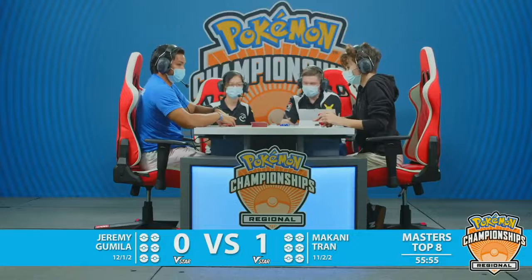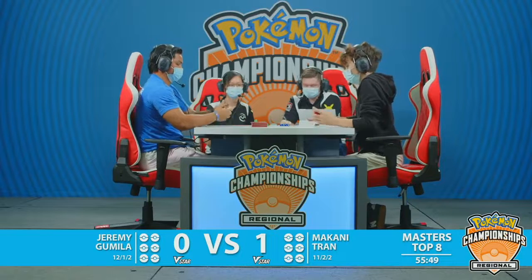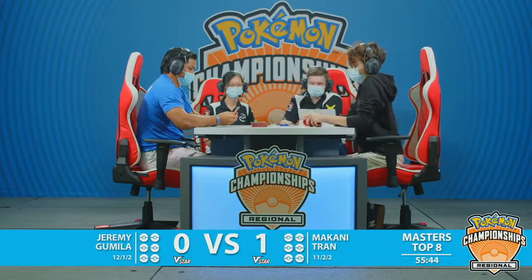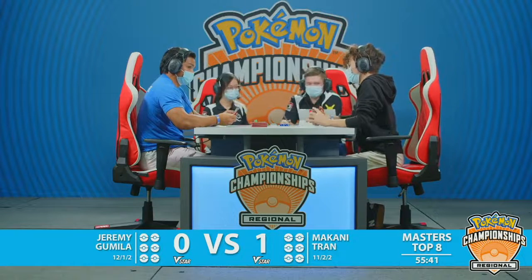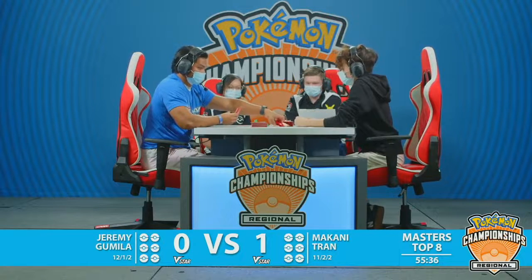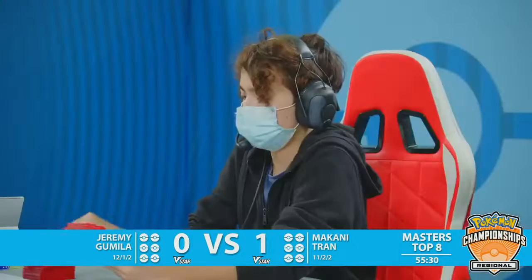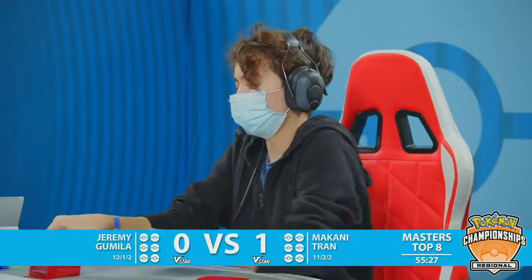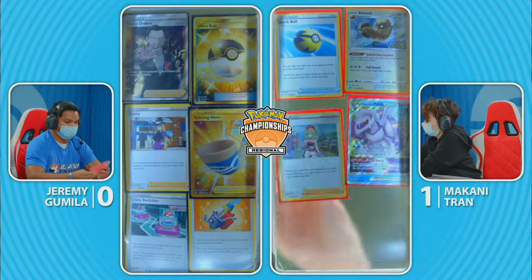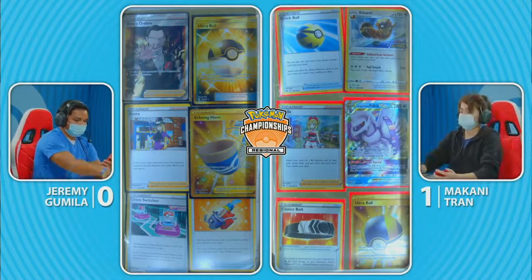Echoing Horn in the middle of the prizes for Jeremy could come up later on — it's one of the easier ways to work around the V-Stars and VMAXes and get those easy two-prize knockouts on Pokémon V. Usually when you have the Echoing Horn play, you're planning for it when you have four prizes remaining. We'll see if Jeremy will take that big bet — after taking the first two off of a V or V-Star KO, do you take that bet? We've seen Jeremy opt to approach these matchups in a much more cautious fashion.